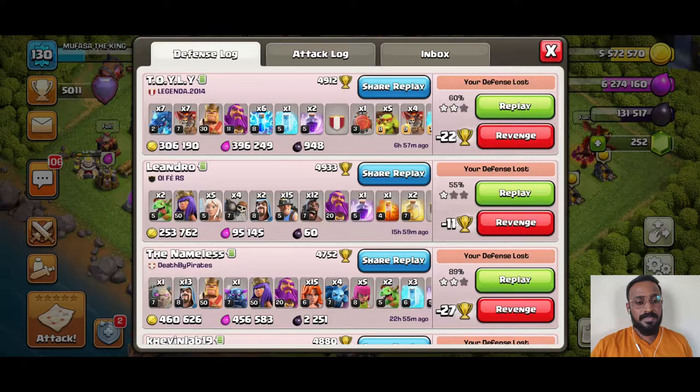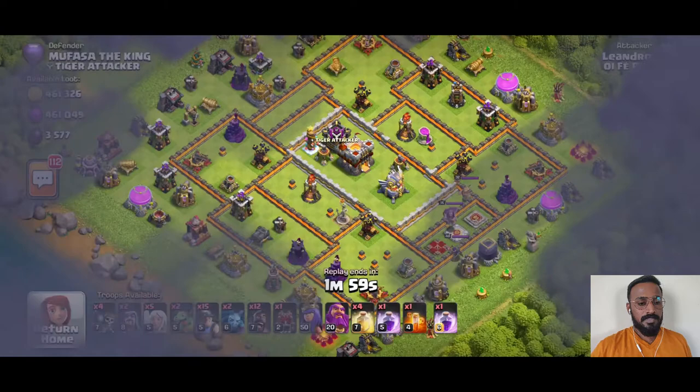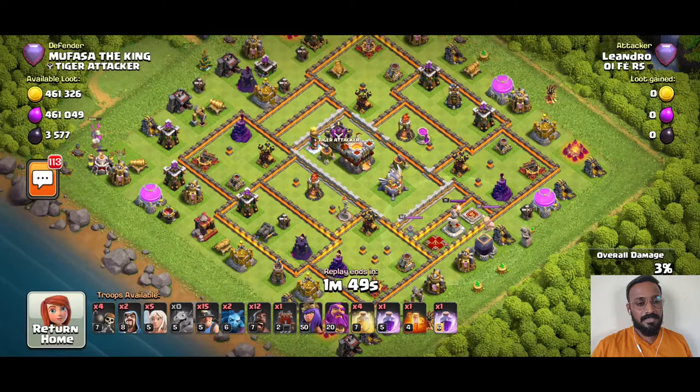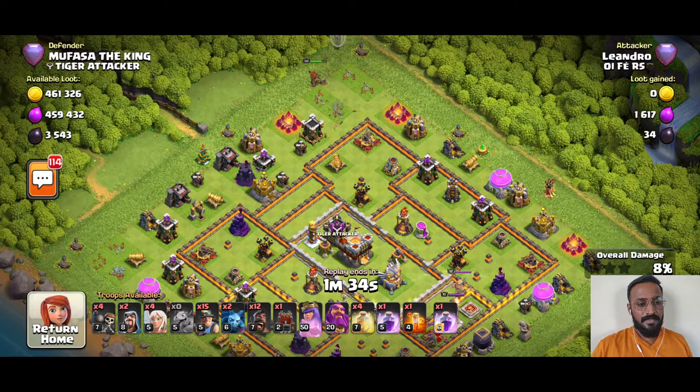So I'm going to quickly show you some replays to give you a hang of it. This is the base I was talking about — let's see one attack. I guess this is the newest favorite attack strategy of everyone nowadays — the queen walk hybrid with miners and hogs. Even the miners and hogs are maxed out at Town Hall 11, so let's see how the attack turns out.